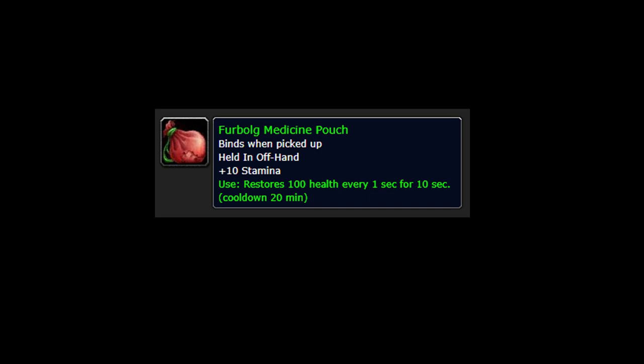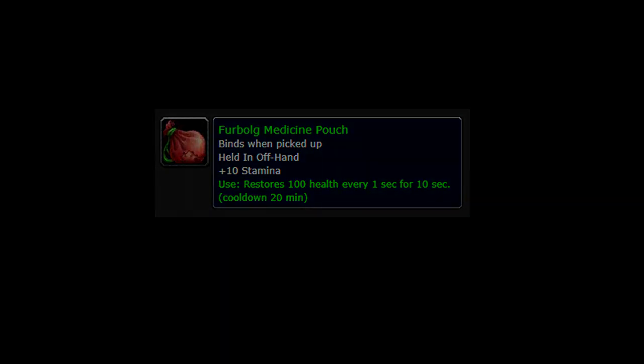During Molten Core and Blackwing Lair, most geared 60s will have an unbuffed health pool around 3,500 to 4,000, meaning Firbolg Medicine Pouch provides you with a self-heal for about 25 to 30% of your HP at this gear level. Once AQ and Naxx are out, the item becomes a bit less powerful because it doesn't scale, but in the early days, Medicine Pouch is an absurdly overpowered tool in PvP.